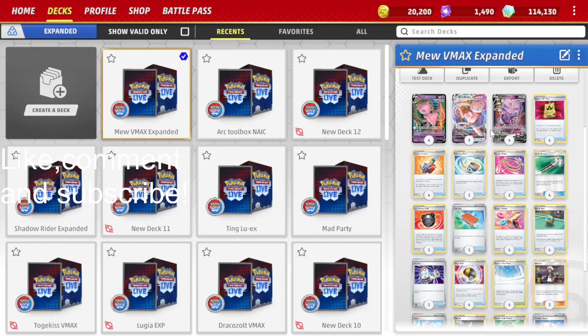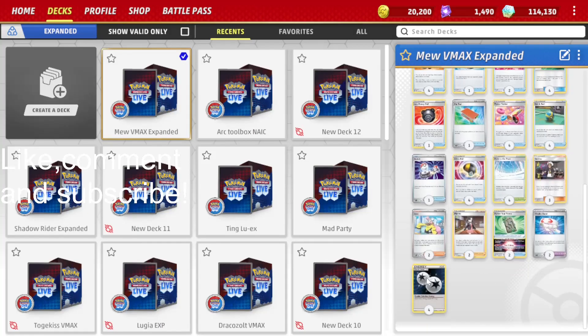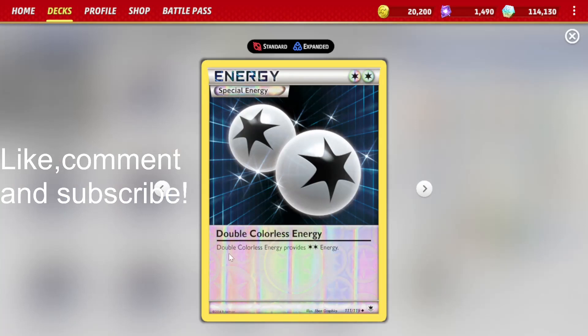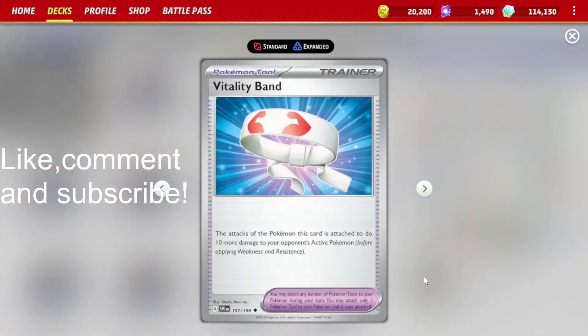First of all, we're playing Field Blower instead of Lost Vacuum. Field Blower lets us discard two of any combination of Pokémon Tool and Stadium cards in play. Next, we're playing Double Colorless Energy instead of Double Turbo Energy. This means that our attacks don't do 20 less damage. And because of this, we can play Vitality Band instead of Choice Belt.